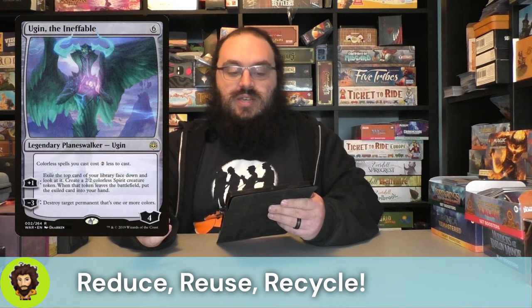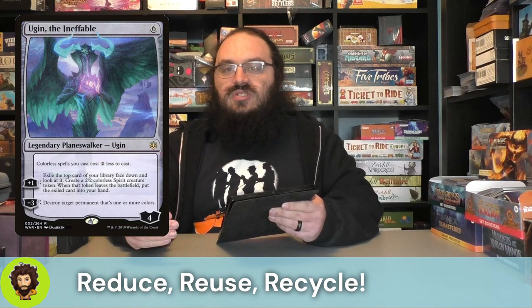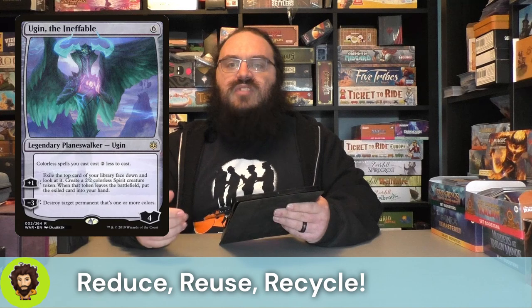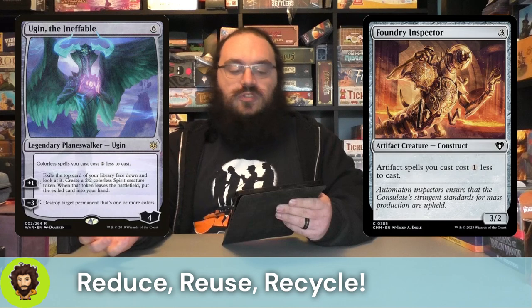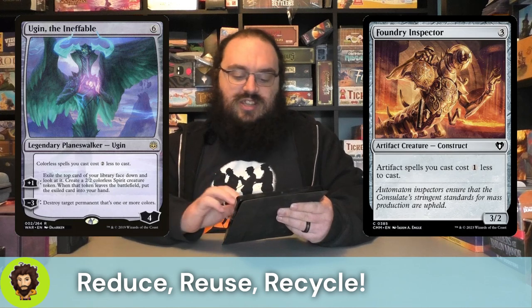We're running Ugin the Ineffable - six cost, a couple of spells are going to cost us two less, which happens to be all of our spells. We could do some exile shenanigans to Manifest Dread, or destroy permanents that happen to be colors. Primarily here for that passive two-cost reduction, though the other effects are good. Whenever those manifested cards would leave the battlefield, they go into our hands - a good way of keeping our hand full. Foundry Inspector is a three-two for three; artifact spells cost one less, and most of our deck is artifact spells.